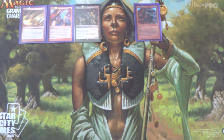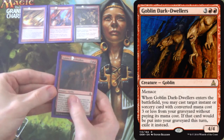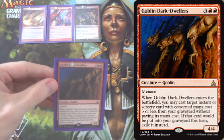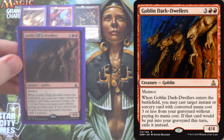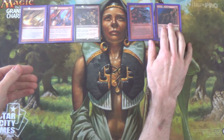Now those are all four-ofs. We have 2 Goblin Dark Dwellers — Menace, and it lets us flash back one of our LD sorceries for free. Pay 5 mana, get a 4/4 with Menace, and destroy one of their lands — or you have the option to cast some other spells we have in the deck.